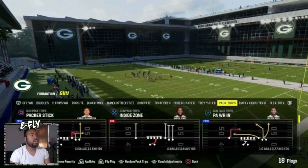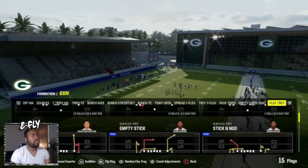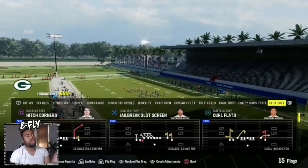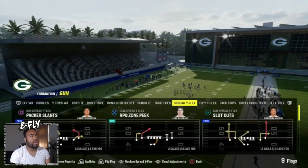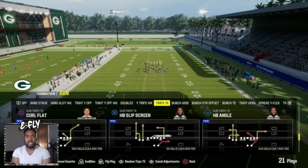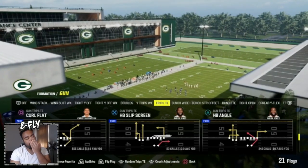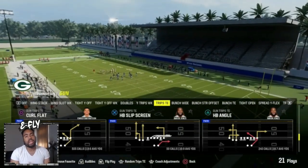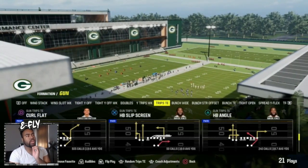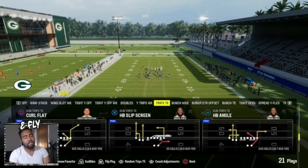You guys have seen me run this halfback slip screen from Packed Trips and also from the Jailbreak Slot Screen and Flex Tray formations. Originally I started calling this play a lot out of Trips Tight End with the Halfback Slip Screen and the average is like 10 yards. It was very very successful, but there are definitely ways to counter it so I wouldn't do it every single time - use it at the right moment. I'm going to show you guys something in practice mode and then go to a solo challenge.